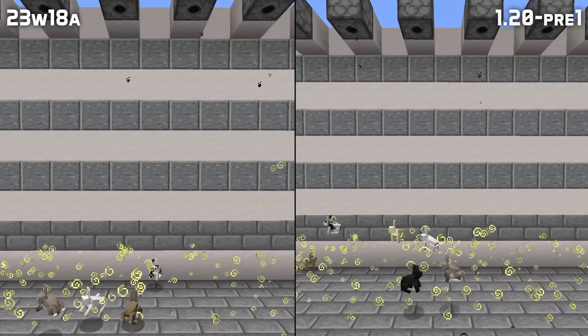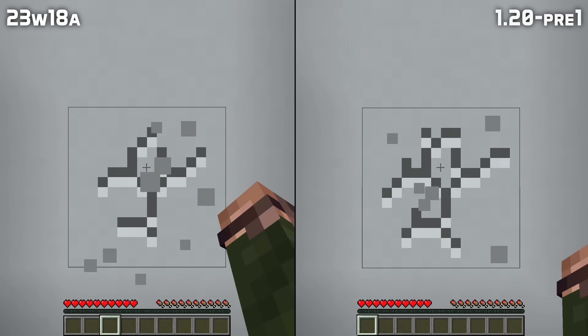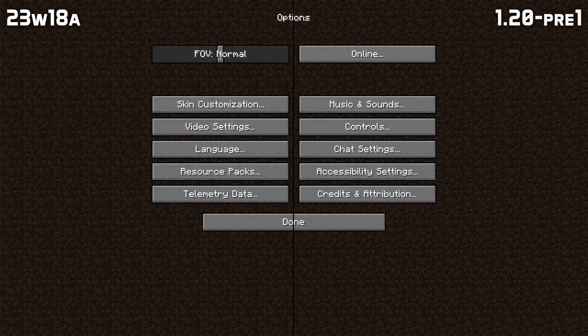Some follow-up fixes have been made for the recent changes to supporting blocks. Entities now stick to honey blocks pushed by pistons even if their center point isn't over the honey block, and players can no longer get a full jump off a honey block by jumping with precise timing. Items now also get the effect of blocks they move on even if their center point is not over that block. In mob news, rabbits can now once again be affected by the jump boost potion effect.